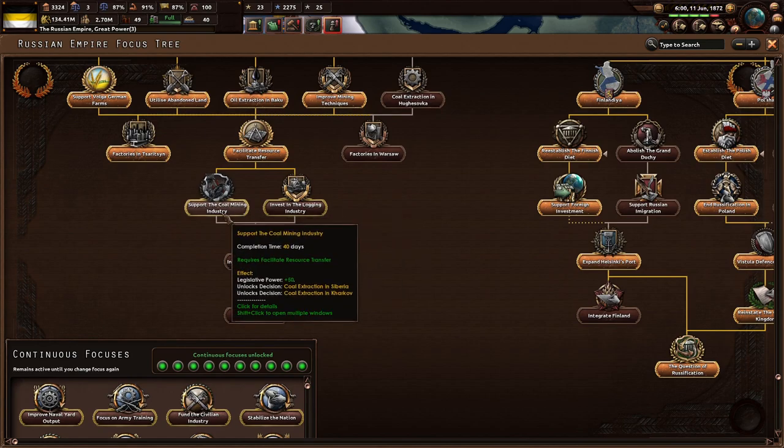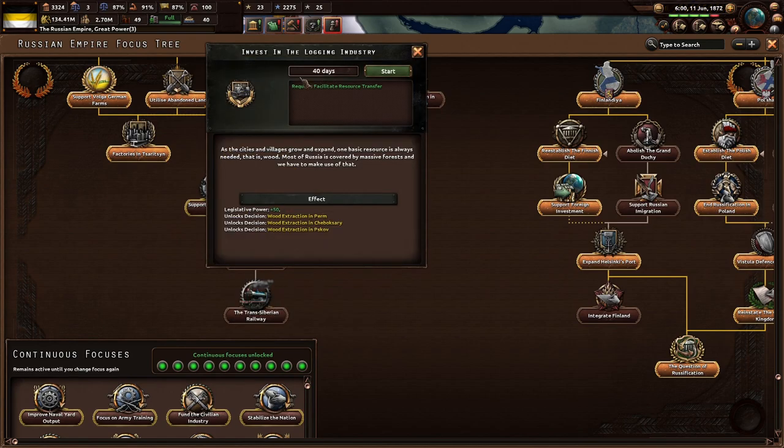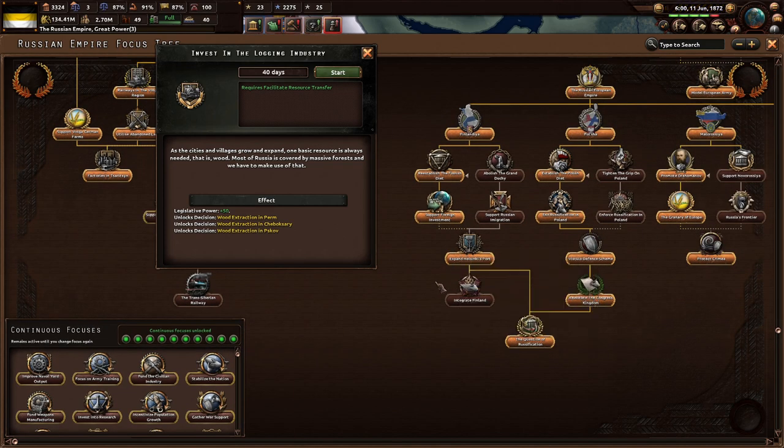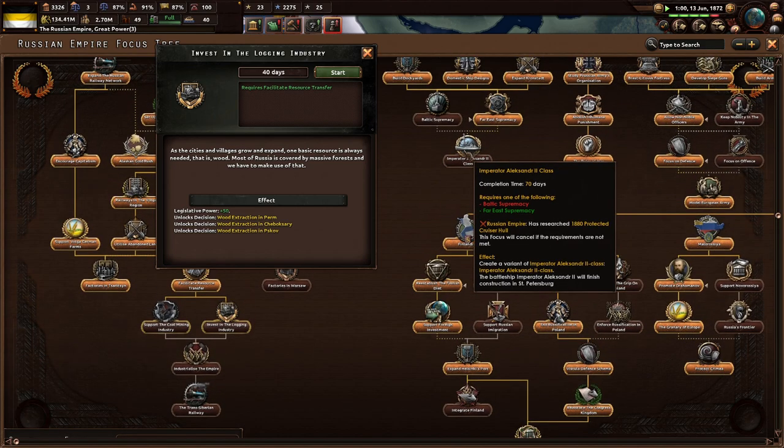Up next is either support the coal mining industry or invest in the logging industry. Let's do logging. As cities and villages grow and expand, one basic resource is always needed: wood. Most of Russia is covered by massive forests, and we'll have to make use of that, which is a good thing.